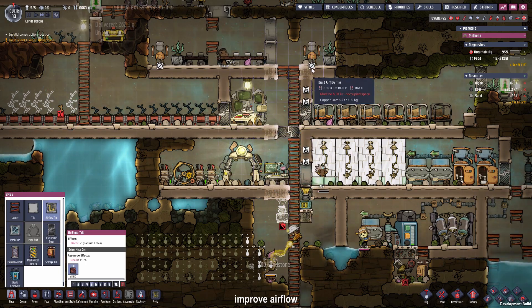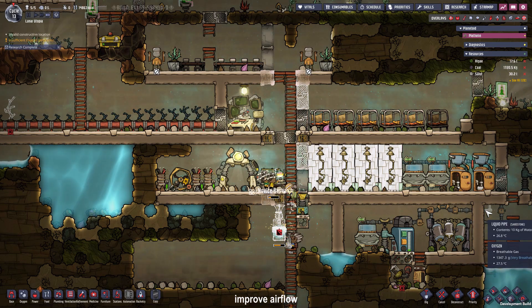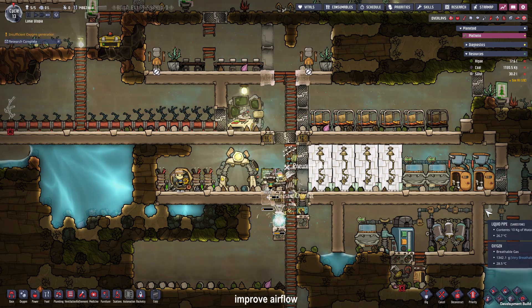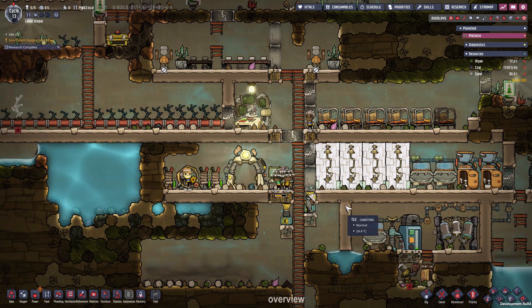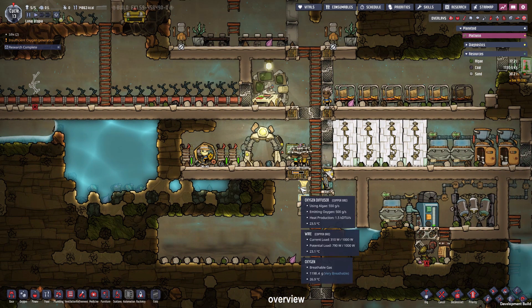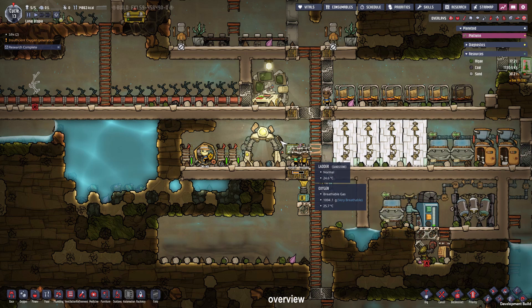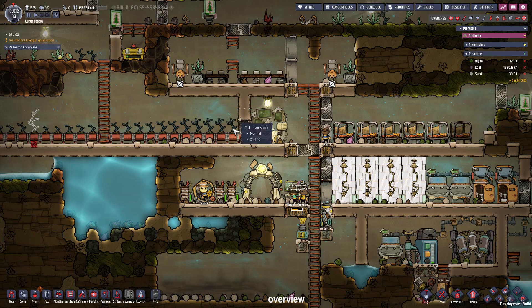Also some more airflow tiles. After a short time-lapse the dupes quickly finished the job. The most important thing was placing the oxygen generators and not the airflow tiles because the pressure got higher and oxygen could spread better. Now we have a better airflow around the base, we don't have to worry about our oxygen production for the next few cycles, and we have a lot of food which can be harvested somewhere in the future.